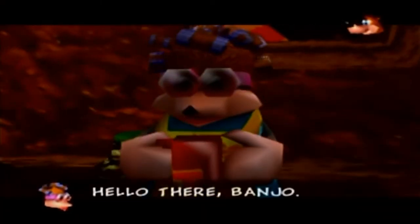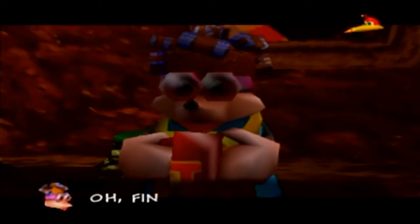There's a photo of Bottles. Mrs. Bottles says: 'Hello there, Banjo! How are we today?' Banjo replies: 'Pretty good, Mrs. Bottles - and yourself?' Kazooie wants to tell her about the ghost situation, but Banjo says 'Keep quiet, Kazooie.' Mrs. Bottles asks: 'What was that? Is Bottles okay? He should be back from Spiral Mountain for his dinner soon - he never misses his dinner, you know.'